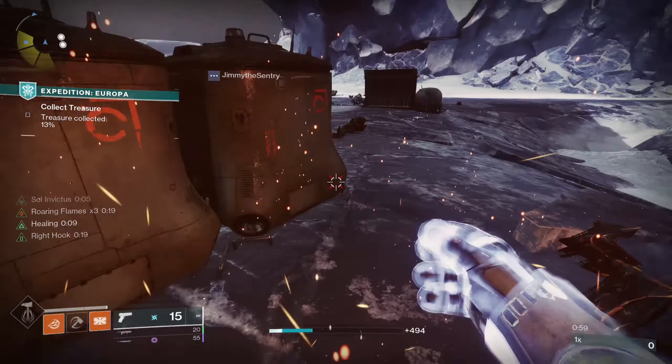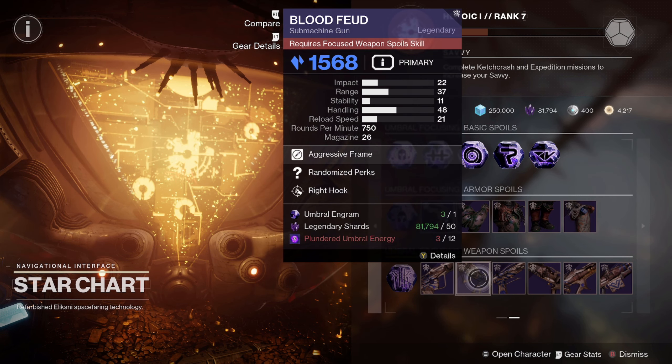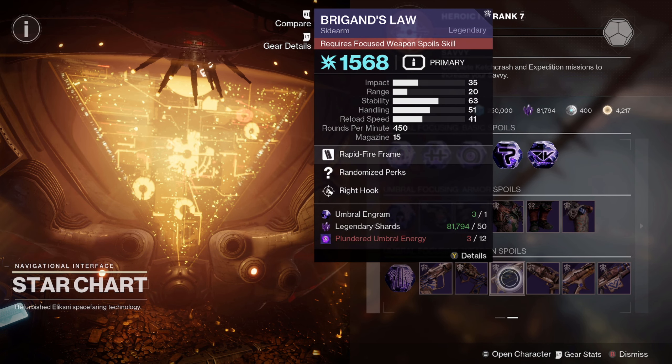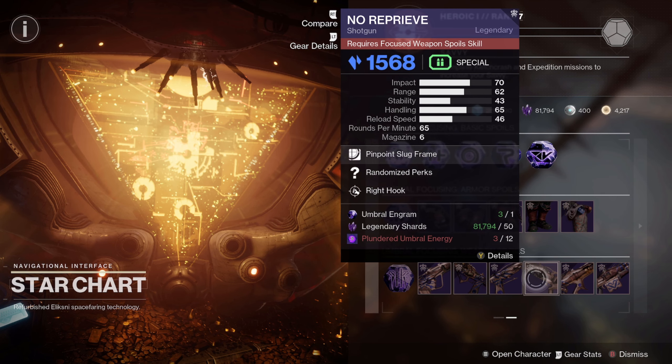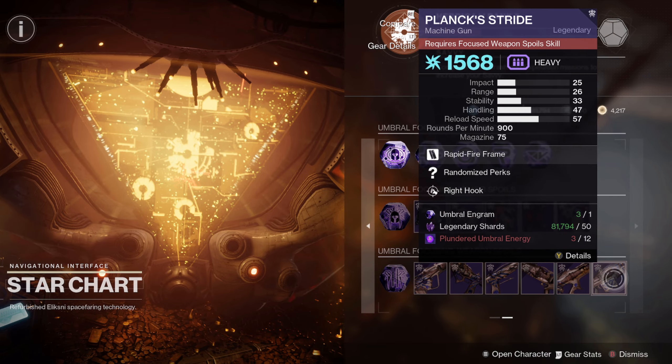In case you guys don't know, we have 5 brand new weapons. We have the Tarnished Metal Scout Rifle, the Blood Feud Sub Machine Gun, the Briggan's Law Sidearm, the No Reprieve Shotgun, the South Speed Pitch Glass Linear Fusion Rifle, and lastly a brand new machine gun called Plank Stride.